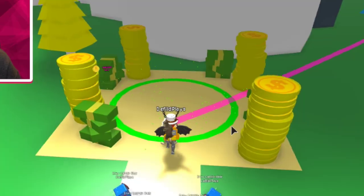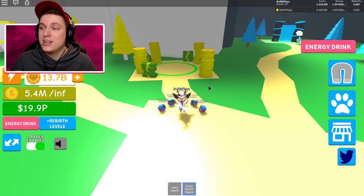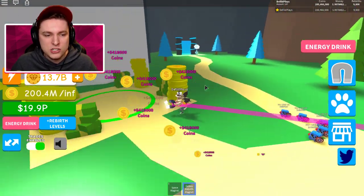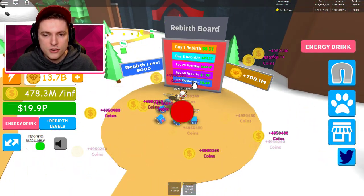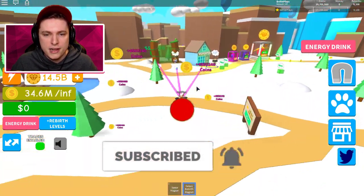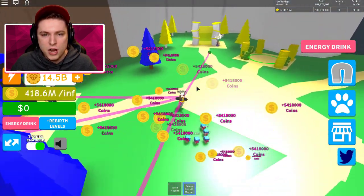This area sometimes doesn't really register you selling stuff, but it actually gives you double or at least 50% more. I sold all of this, got myself a bunch of money, and we're gonna do a rebirth. You have to always unequip your magnets — unequip your magnet, rebirth, put your magnet on, grab all the coins while walking along the way.